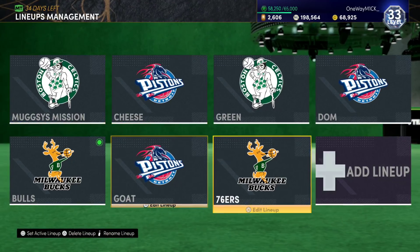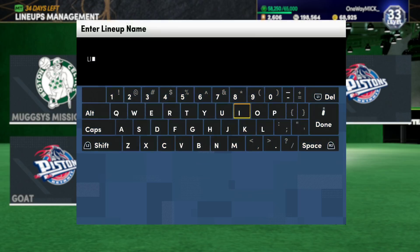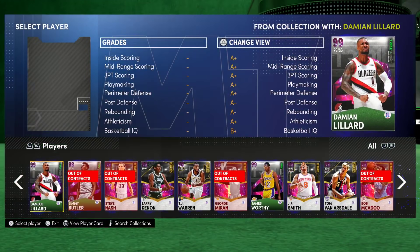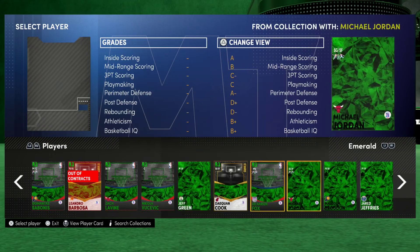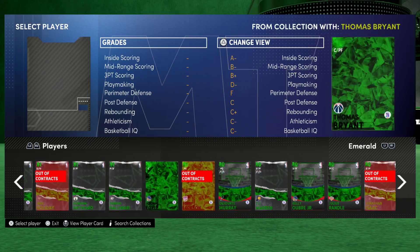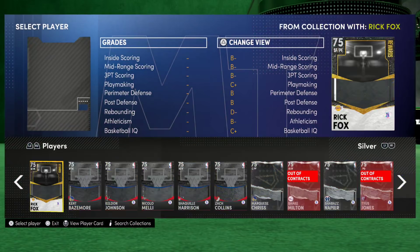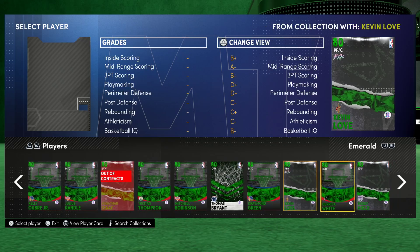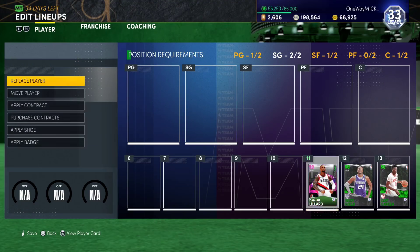You gotta keep your team cheap for that. We're looking at emeralds — you're going to be using emeralds pretty much exclusively. Getting a bunch of 80 overall players at the end of your bench is a must. One thing you will learn when doing these squads is that sometimes higher overall players don't actually change the overall.